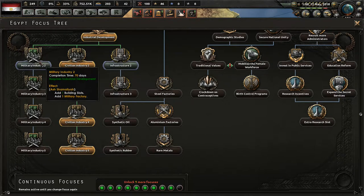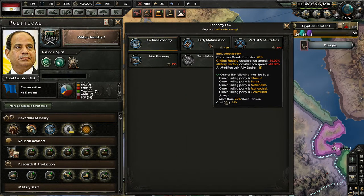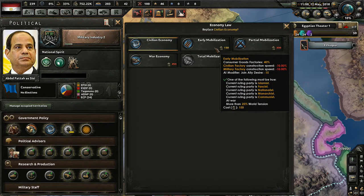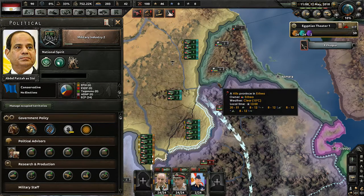Civilian Industry 5 has completed, so we'll go ahead and do Military Industry 2. Now that we're at war, we can modify our government policy — we could do extensive conscription or switch over to an early mobilization economic model. If we take a look at the civilian economy, yeah, that's terrible — we get huge defects from being in a civilian economy. So we want to mobilize as fast as possible. Switching over to early mobilization will really help with construction speed.